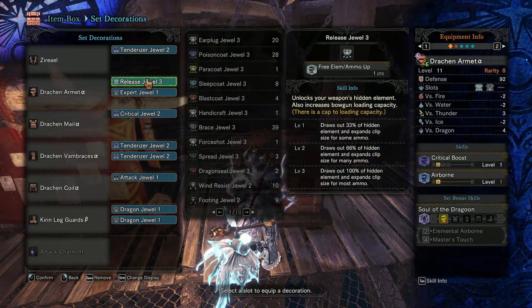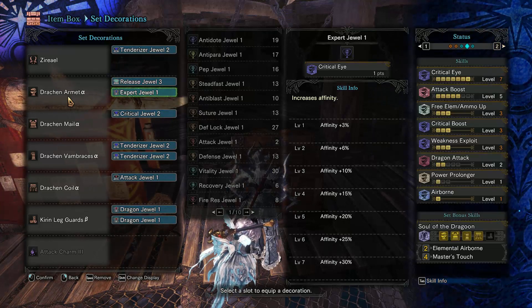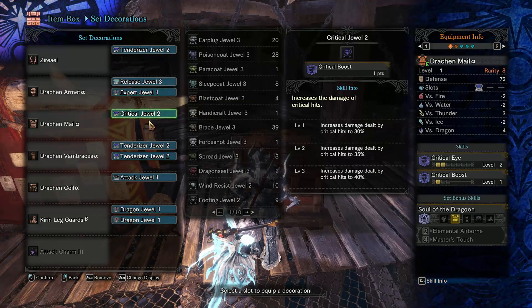The white sharpness will improve the base raw damage and it will also improve the damage of critical hits.